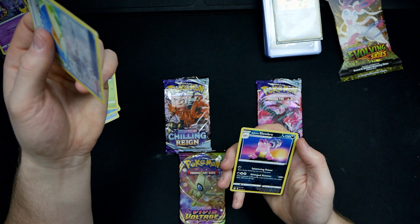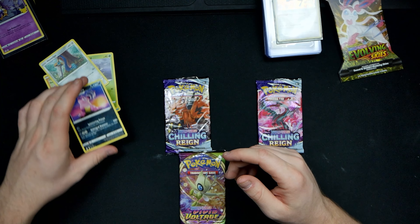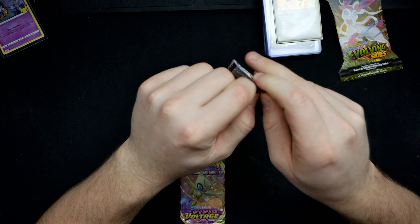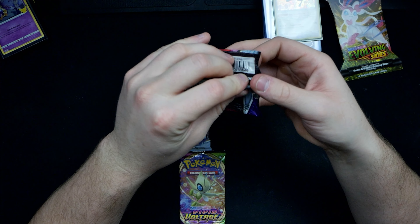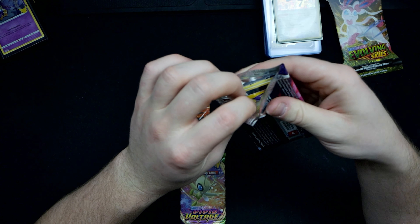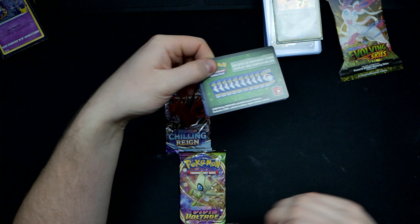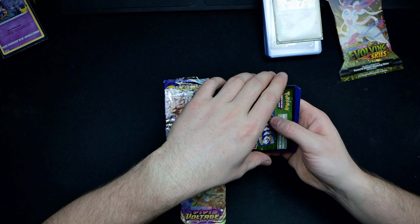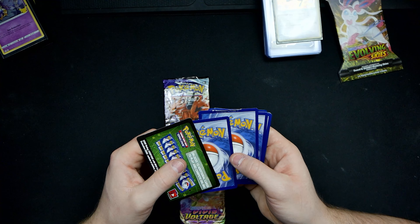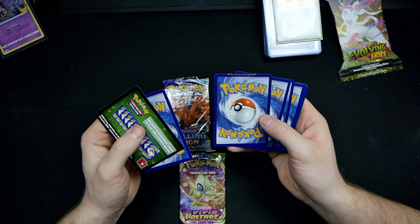Galarian Slowbro — what happened? The poison is supposed to go in your arm, you fool! Alright, let's do the next two — we'll do Chilling Reigns and knock that one out real fast. I really like those starter ones. I didn't get the Charizard though, that sucks. And I didn't get the Rayquaza — I really like that Rayquaza EX, that's a really cool card because it's got the Japanese on it and then the English on it.